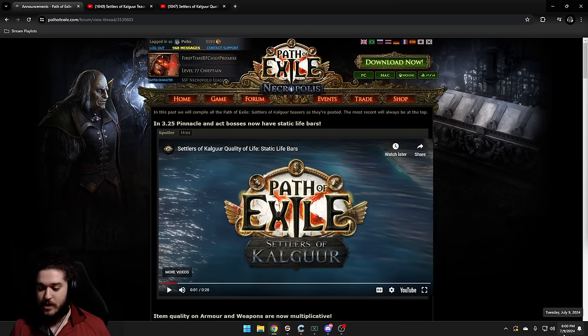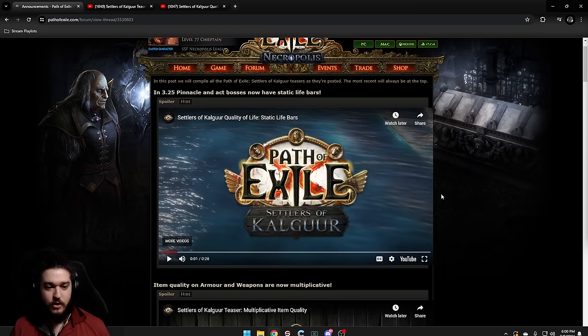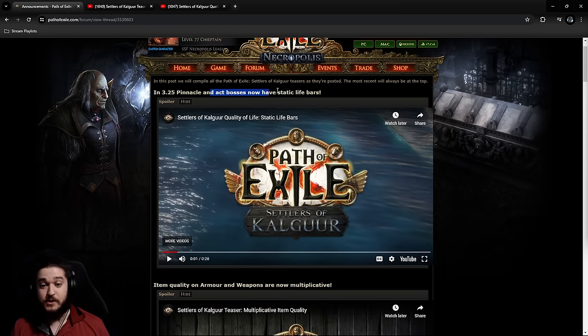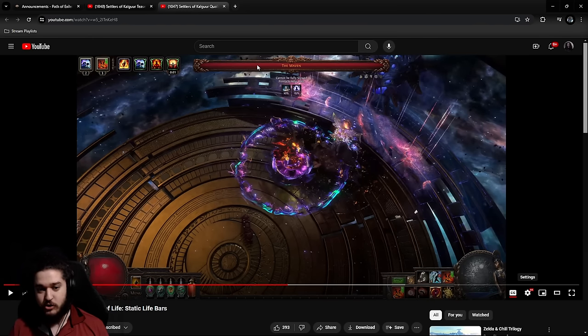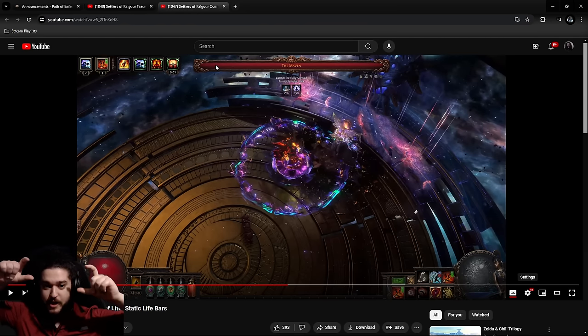It's currently the 9th of July right now. Pinnacle and Act bosses now have Static Life Bars. Pretty cool. I was going to cover some of these earlier, but I didn't really want to make an entire video just to cover like an 8-second showcase. So we actually have some juicy ones in here. Basically, bosses quite literally just have like the thick boss bar gauge.